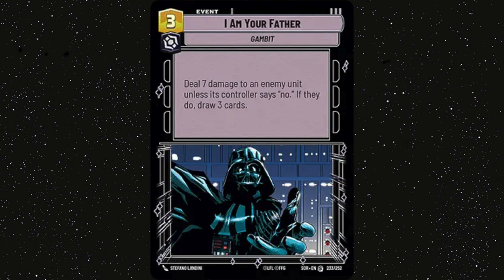Now onto the events. I Am Your Father — I'm not 100% convinced about this card, but it can in theory take down a Boba leader. In that instance your opponent is more likely going to let you draw 3, but the card advantage you gain from that should not be underestimated, especially in this deck where we play a lot of removal — just giving yourself more options on later turns can be quite strong. So we can see this card either as 7 damage removal for 3 resources, which is great, or draw 3 for 3 resources, which is also great. Either way, it's one of the most efficient cards for its cost in the game.